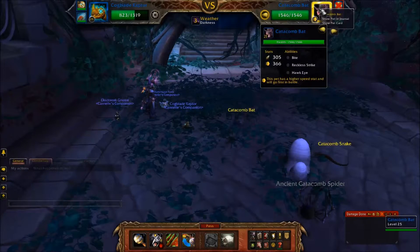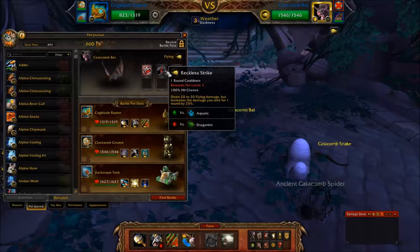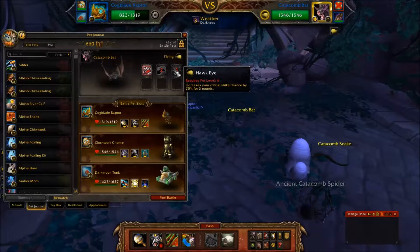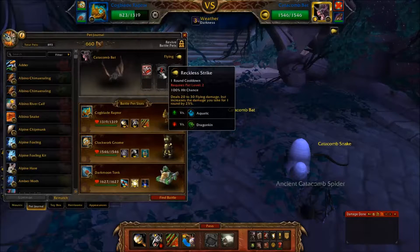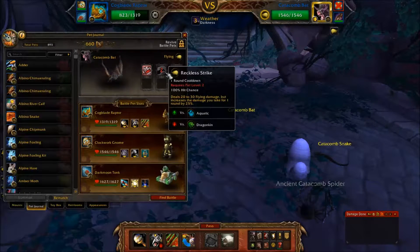Next is Catacomb Bat. What does he got? Hawkeye increases Crit Chance — that kind of hurts, so he's going to use that first. Reckless Strike deals Flying Damage and increases the damage he takes by 25%, so it's a hard-hitting attack with a drawback. And Bite he can use in the meantime. So: Hawkeye, Reckless Strike, then Bite if Reckless Strike is on cooldown and Hawkeye is still active.